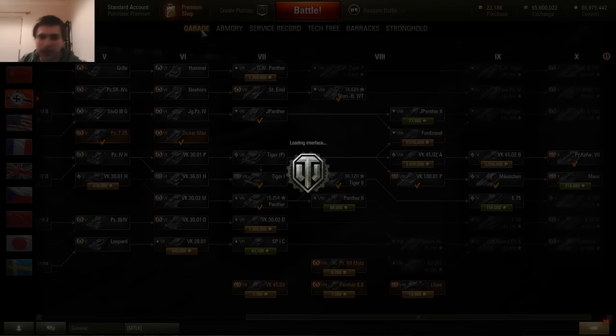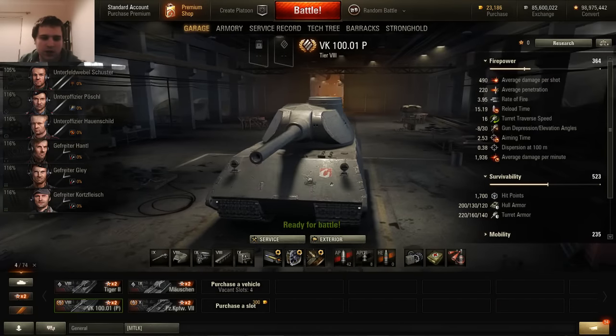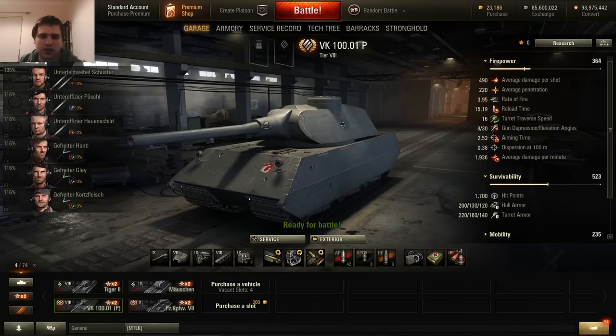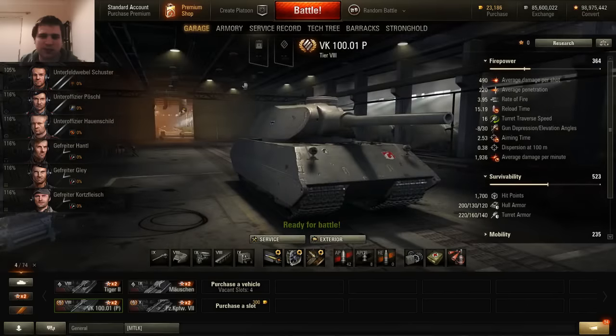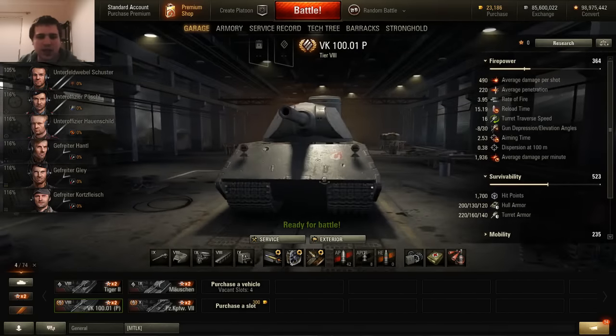So we're going to have a quick look at these guys in the garage, and then we are going to take out the VK 100.01P — this thing, the new tier 8 — and we're going to see how we do.